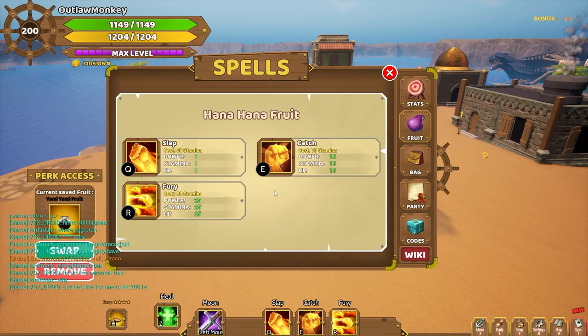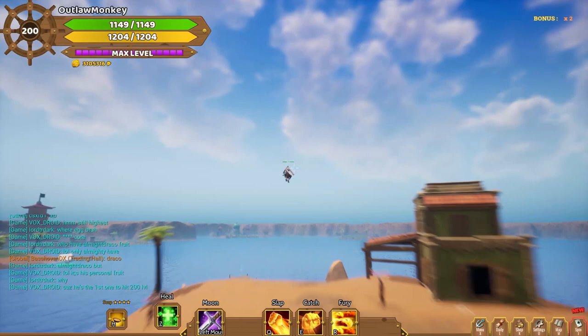Hello everyone, today we're going to take a look at the Hana Hana fruit. The Hana Hana fruit has three abilities that do damage, and one also stuns the enemy.